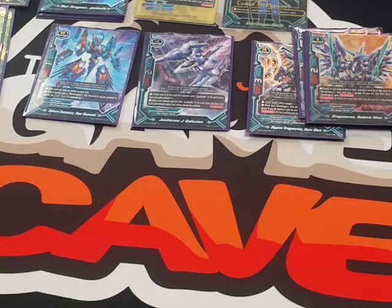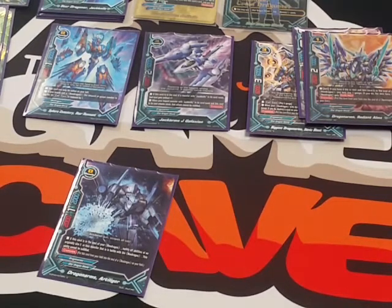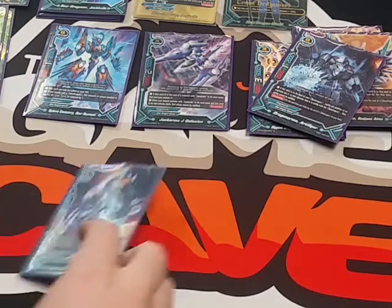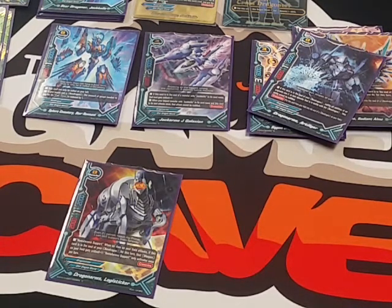Now we're going to size 0 Dragon Arms. The first is Dragon Arms Artilager — a must-play in any Star Dragon World deck. His ability is: if this card is in the soul of your Neo Dragon, nullify all abilities of originally size 2 or less monsters in battle with that Neo Dragon, and this ability cannot be nullified. The second is Dragon Arms Logisticker — 2,000 power, 1 critical, 2,000 defense. He has remote support, and when attacking with an item, you can give it an extra critical, but only for that battle.